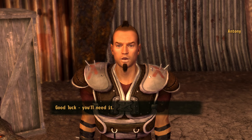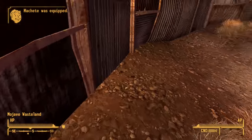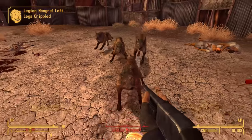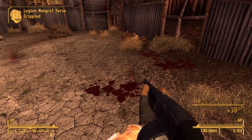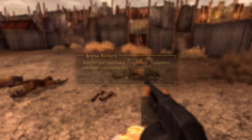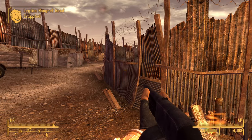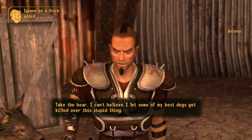Good luck — you'll need it. Luck? I totally need luck — luck or one shotgun! One, two, three, four. Think this works better than luck, to be honest. I shotgunned his legs off. And of course, just like everyone else in this game, Antony does not care in the slightest about the fact I blatantly just cheated. 'Take the bear. I can't believe I let some of my best dogs get killed over this stupid thing. Your stuff is in the crate next to the arena entrance.'